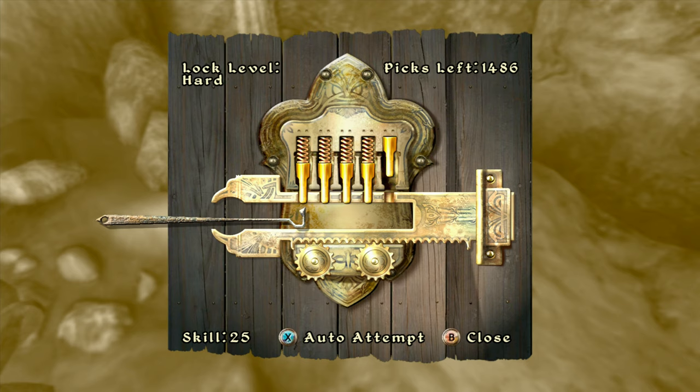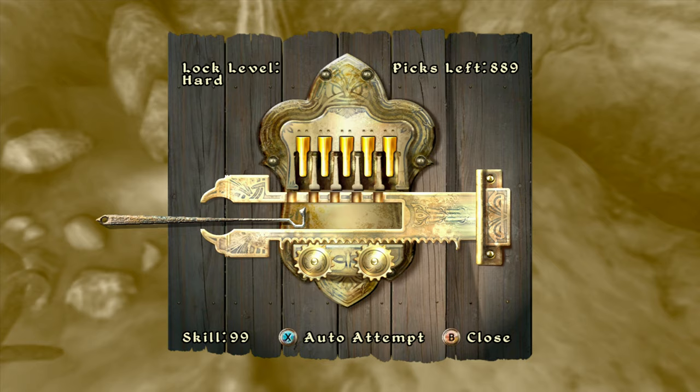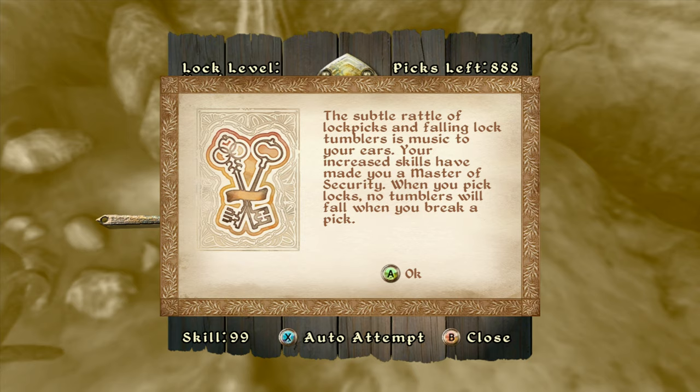Pick them all up and just hold X for auto-attempt — drill, drill, drill. That's why I use this DLC: it's an easy skill for level purposes only. Now we've got Lockpick to 100.